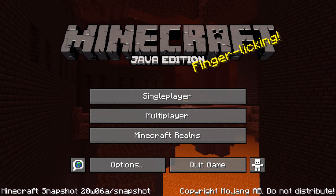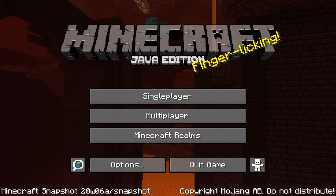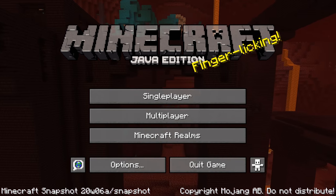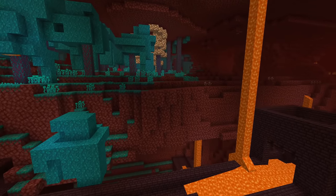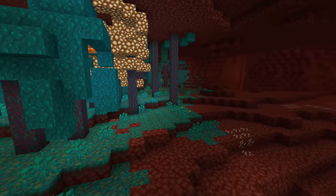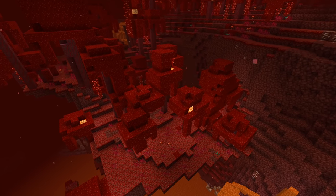Ladies and gentlemen, the first snapshot for the Nether Update! Minecraft Java Edition 1.16 has been released — here is 20W06A. My name is SliceSlime, I'm here to guide you through all the changes in this snapshot, and settle in because this is a big one. This is for the Nether Update, so let's start with changes to the nether biomes.